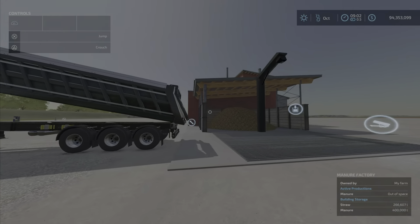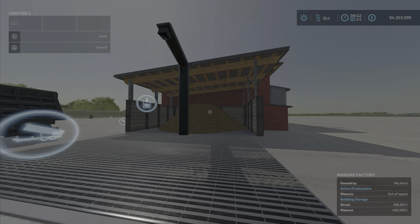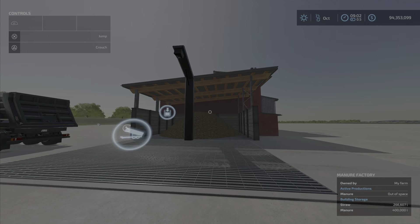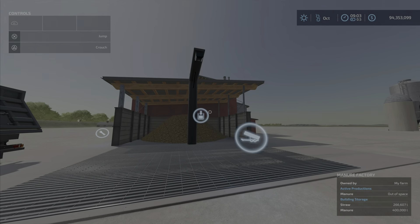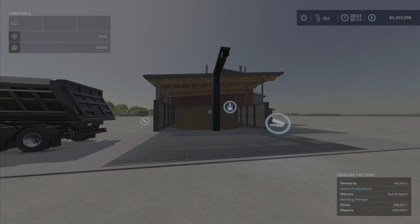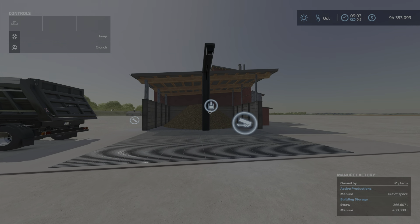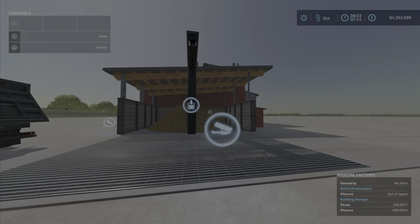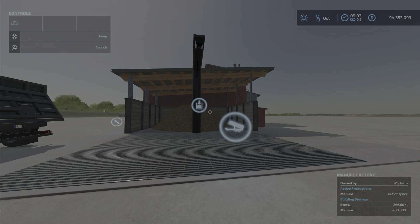I give this two thumbs up. I can't wait to see what other kinds of productions come out — these are just the first few production facilities these modders are thinking up. This is the Manure Factory by FSPT, 1.64 megabytes to download. I'm Loony Farm Guy and I approve of this mod — it's a nice mod. Till next time, just remember it's only a game.